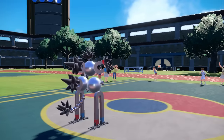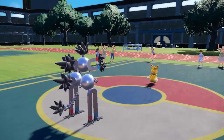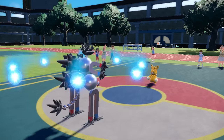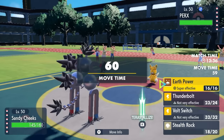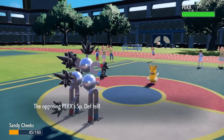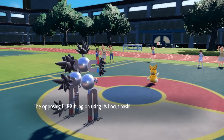They bring in Pawmot, which of course has Volt Absorb. With this thing coming in for free, I'm not super worried offensively — I know I can take any attack it wants to throw. As they go for Fake Out, it's not really going to do much. I have coverage with Earth Power, so I just go for that. As they go for Close Combat, it does a nice chunk but they get the Defense drop. I'm just going to Earth Power and take my kill. But it lives with a Focus Sash, which is also extra annoying as to them getting rid of that Stealth Rock.